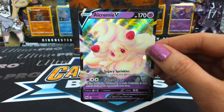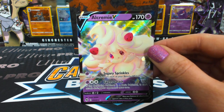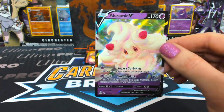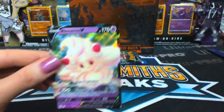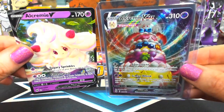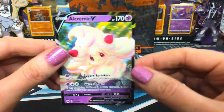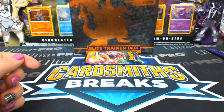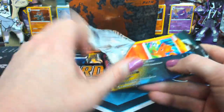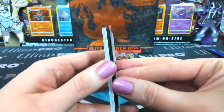I didn't realize that — she's on top of the cake! This is how bad I am at Pokémon — I didn't even see that her little figure is at the top of the cake up there. Adorbs! Sugary Sprinkles — that's her attack! It's a good thing most of you are learning with me so I don't look quite as foolish.